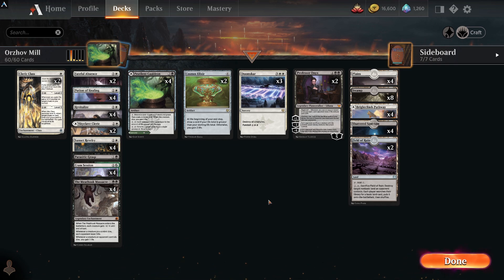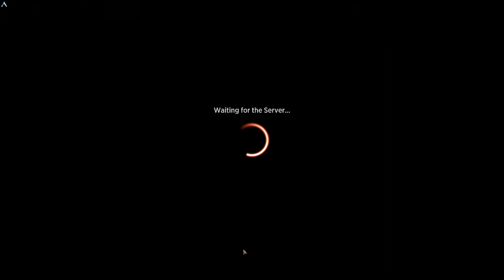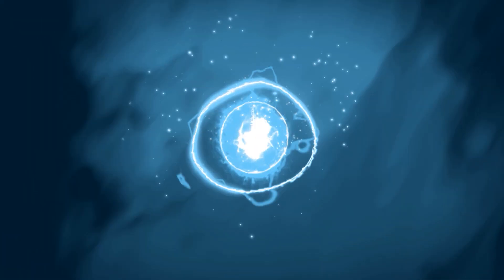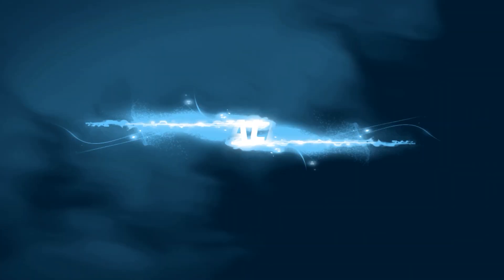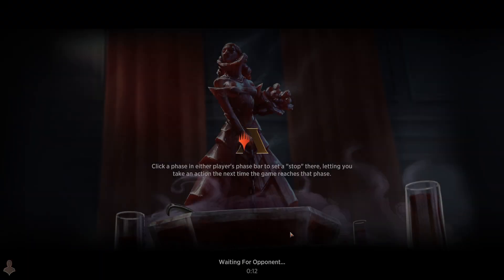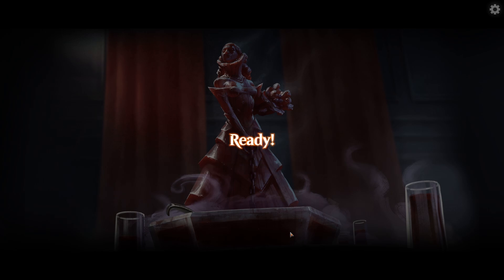For the sideboard: Gain Life Sciences, Pest Summoning makes 1/1s that can gain life, Mascot Exhibition, and Confront the Past to bring back Professor Onyx. This is all Orzhov Mill - we're going to the fun play queue and see how it goes. Patrons got to see the decklist earlier and said they've been getting wins with it, which is hilarious. That's one perk of being a patron - you see these crazy brews early.